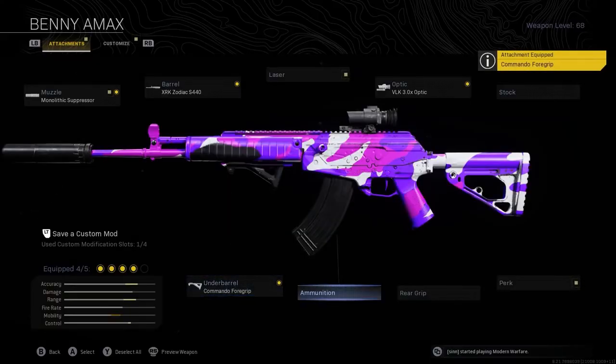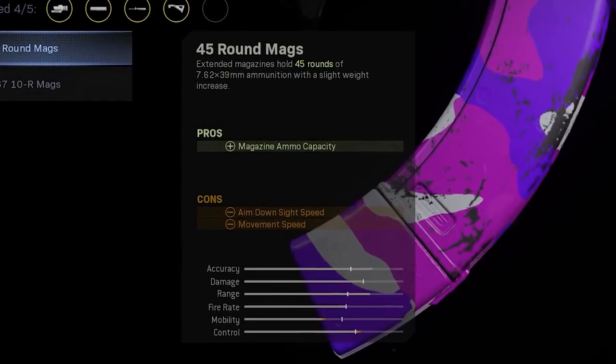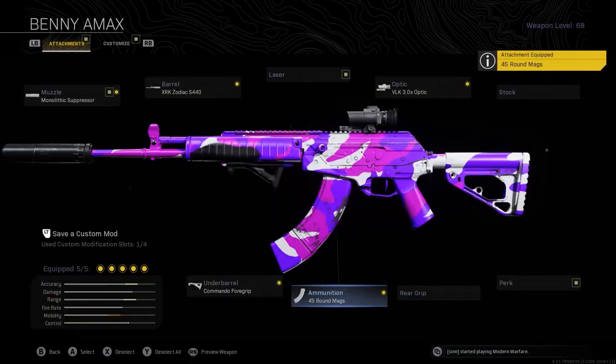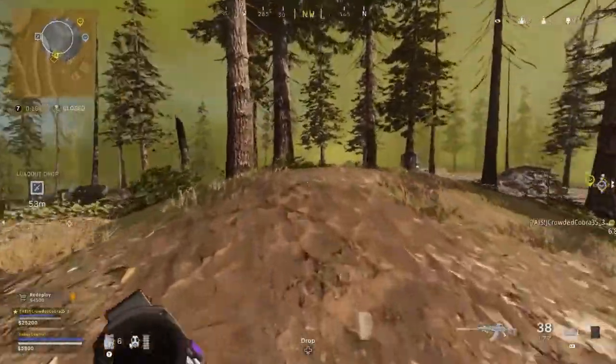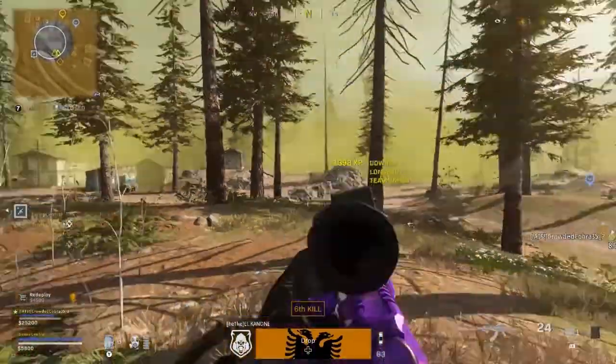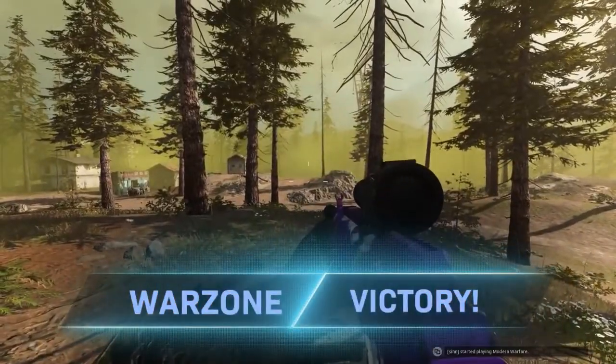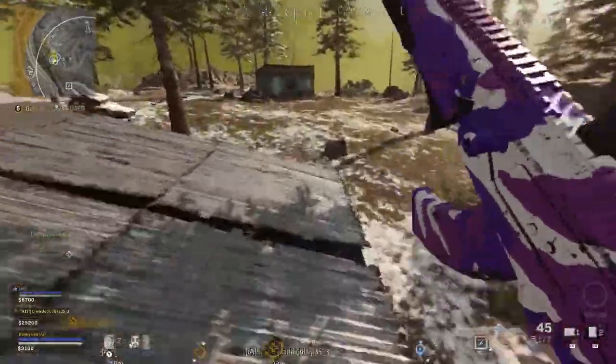The final attachment you're going to want on the CR-56 A-Max is the 45-round mag, so you can comfortably take down multiple enemies at a time. I've played around with the attachments a lot since this gun came out, and can honestly say this is comfortably the best setup you can have for it right now if you're wanting to do consistently well in Warzone. So you've got the best class setup for the A-Max — but you now also need to make sure you have the best loadout for it.